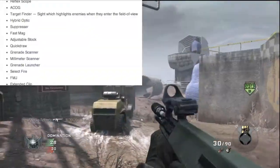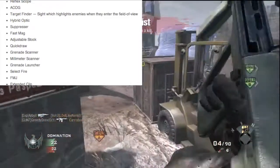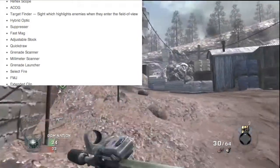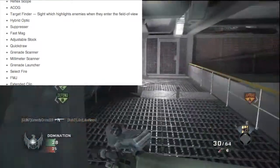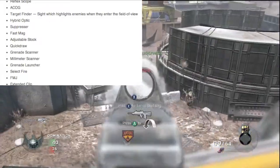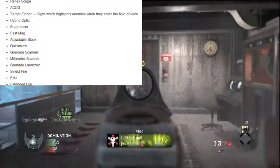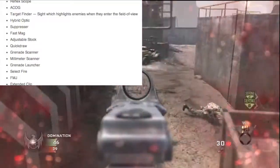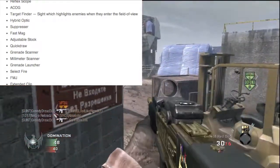Next, we have a bunch of attachments for the assault rifles. There's a reflex scope, ACOG, and the hybrid optic is back. Suppressor as usual, the stock which might be a grip, and the grenade launcher. FMJ and extended clip — extended mag. And there's a bunch of new ones: the target finder, which was that really big scope in the trailer that marks enemies in red diamonds. The fast mag, which might be dual mags or sleight of hand, since perks that affect guns like steady aim and sleight of hand are going to be attachments now. The quickdraw lets you aim down sights faster.